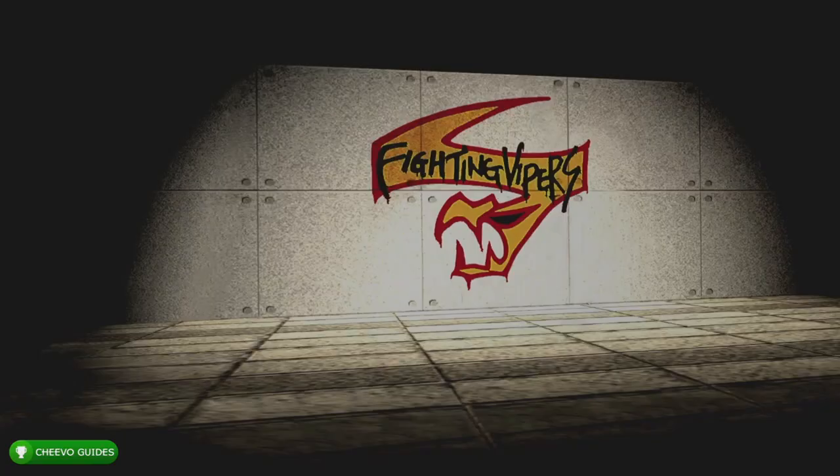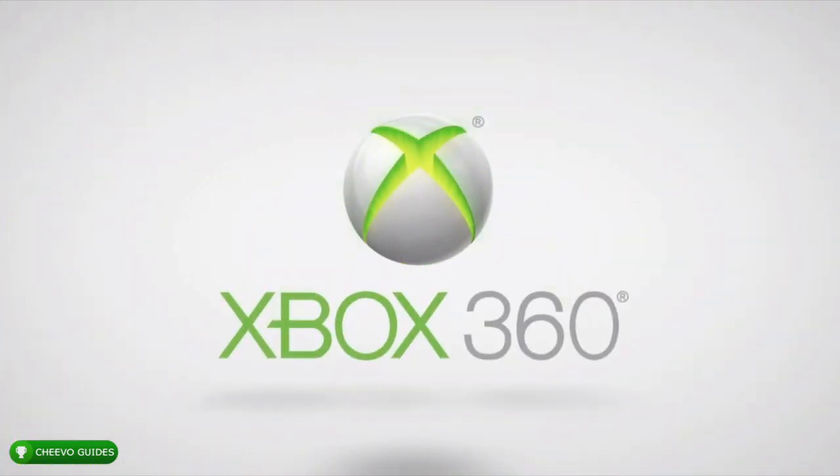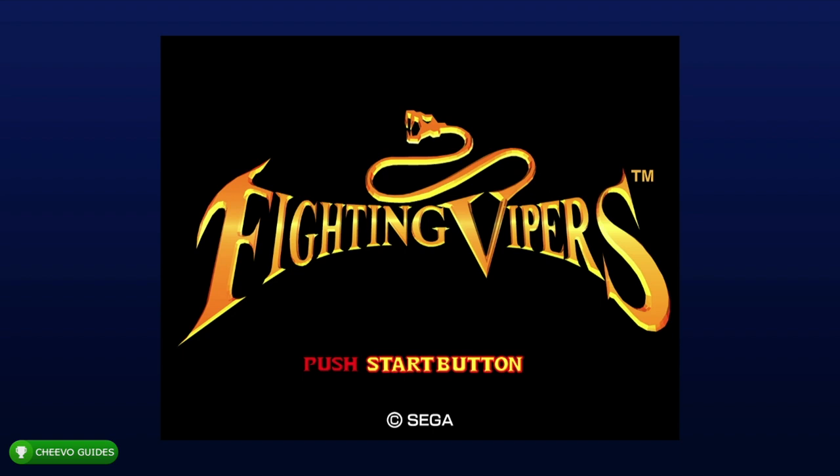What up guys, this is back here again with another classic completion episode. Today we're going to be focusing on Fighting Vipers. This game was originally developed and released in 1995 by Sega. They used the Virtua Fighter 2 engine to make the game, but added armor mechanics and changed up the characters. It was released on Sega Saturn, remastered along with Virtua Fighter 2 in 2012 for Xbox Live Arcade. The game has 15 achievements and offers 400 gamer score. It's going to take about 30 to 40 minutes to get full completion. The game is backwards compatible so if you have Xbox One you can download it there. The regular price is five dollars, but even at $4.99 it's a good purchase.